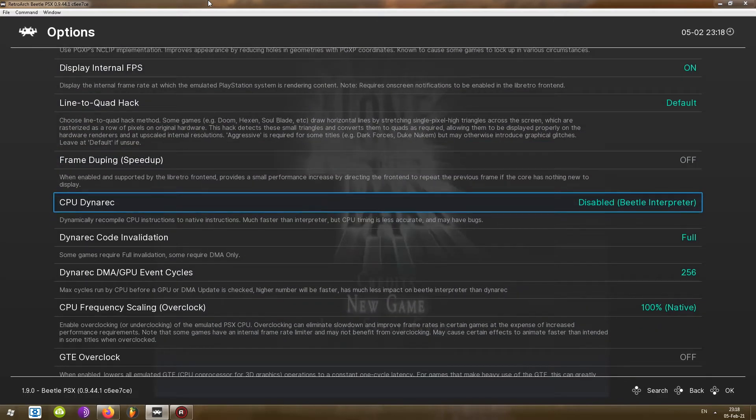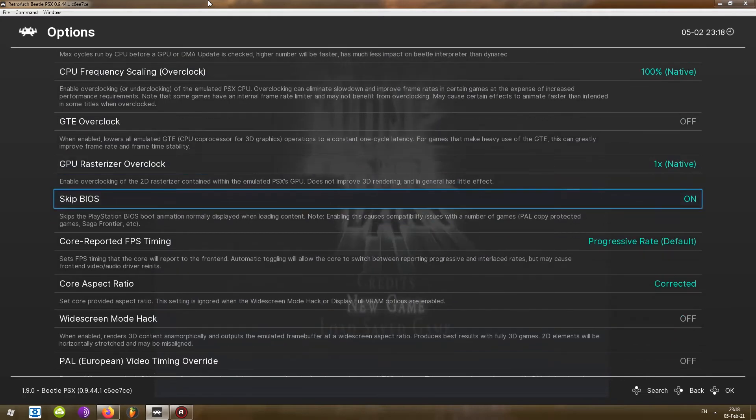If you're not looking only for the PlayStation 1 BIOS, but maybe some other BIOS from another system, you'll usually find it in these kinds of options. Here is the option we are looking for — it says 'Skip BIOS: skips the PlayStation BIOS boot animation normally displayed when loading content. Note: enabling this causes compatibility issues with a number of games, PAL copy-protected games, Saga Frontier, etc.' At the moment I have this enabled and there is no BIOS, so let me turn this off.